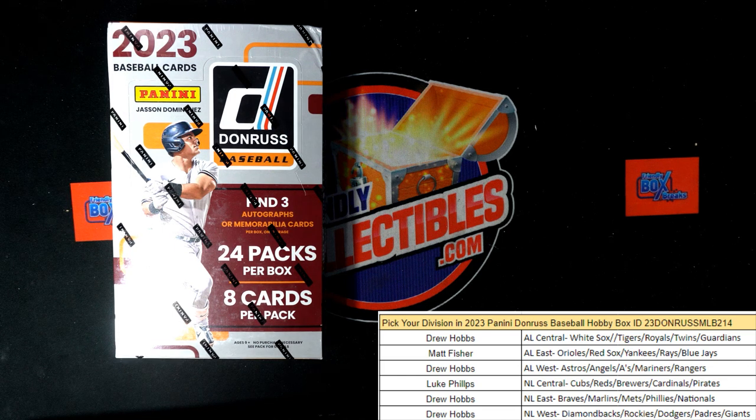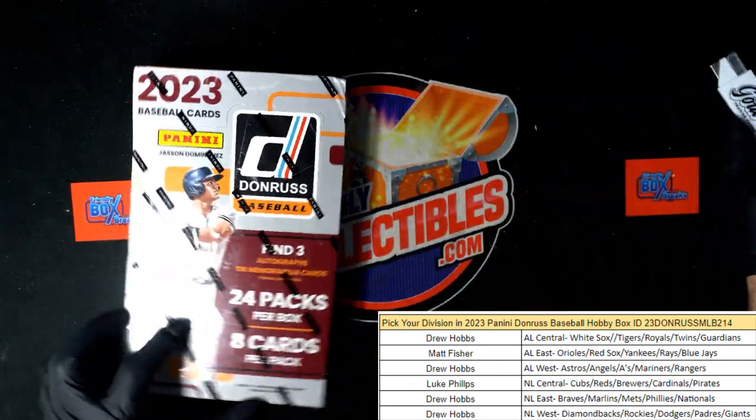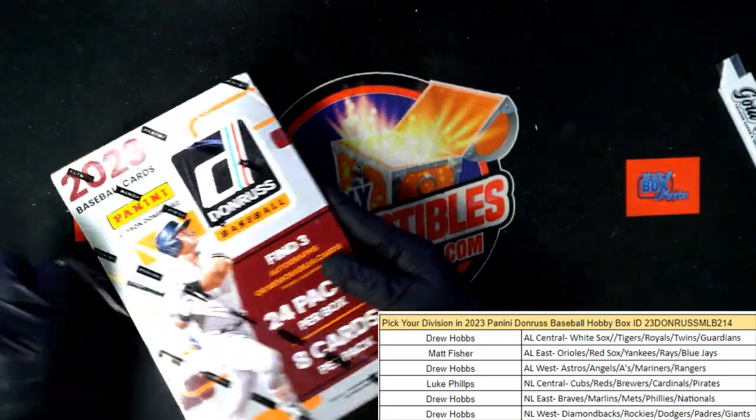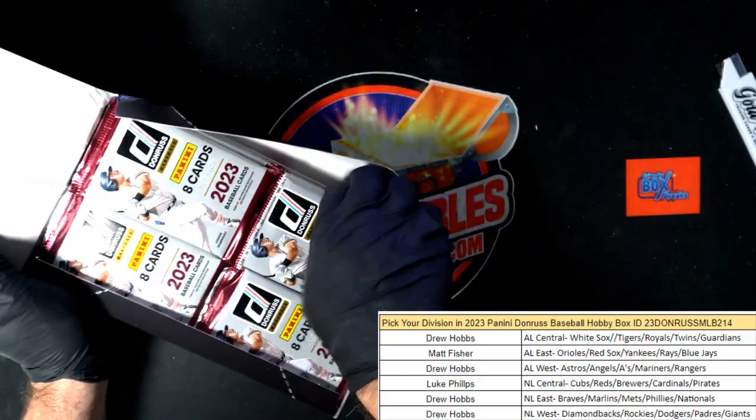Let me pop this Liberty out of here — love that thing. Let me move my mini helmets out of the way. Got one box left of Topps Chrome Allen and Ginter — I don't even have that one listed in pack rips. Goodwin Champions is coming out soon, I cannot wait for that. All right, Donruss baseball hobby, it's time. Let's choppy choppy, let's do it — box 214.